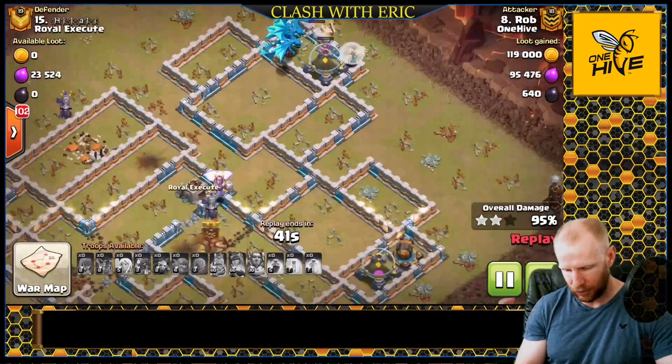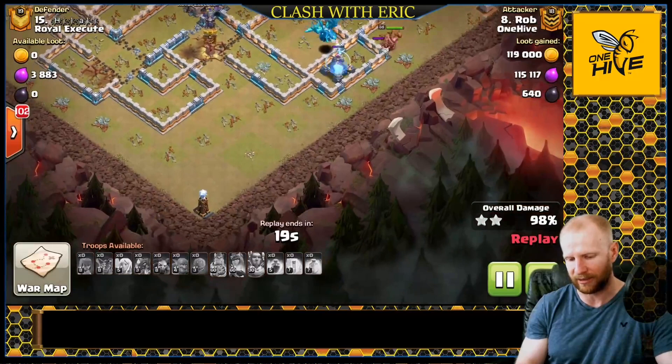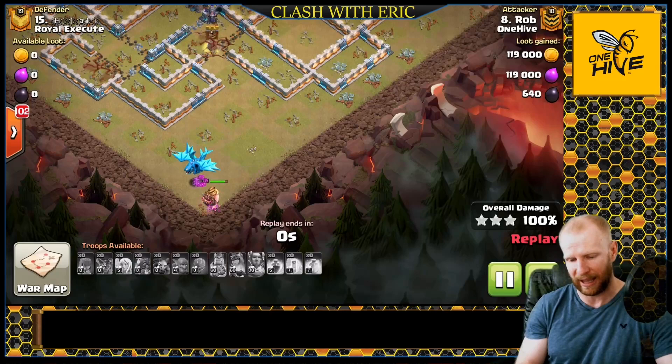He's got a couple troll Teslas on this base — looks like three troll Teslas in the corners. The king goes to take care of one of them, the E-Drag takes out the cannon, and then everything converges on that last troll Tesla. Identifying those weaknesses on the base and making it happen — nice job, Rob.